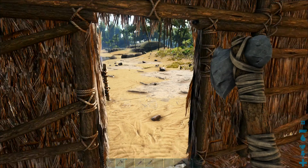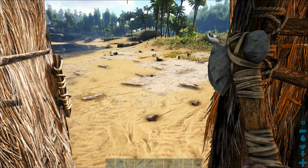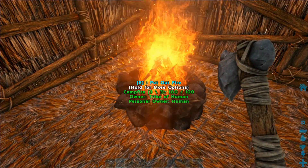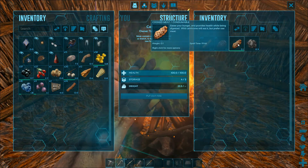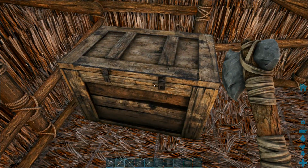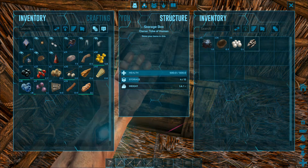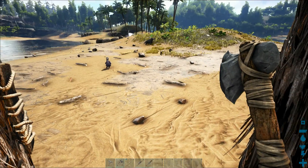Hey, what's up guys and girls, welcome to our next episode on ARK Survival Evolved. This is part three of our day one tutorial series. Today we're going to cover the rest of the stuff. I've put a fire in here with some meat on it — getting some cooked meat and charcoal — and I've also built a storage box to keep stuff I don't need right now for a later stage.